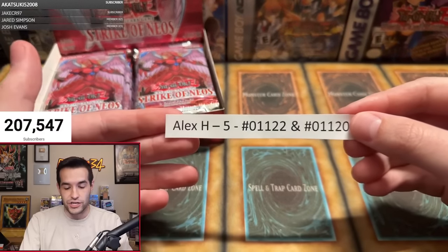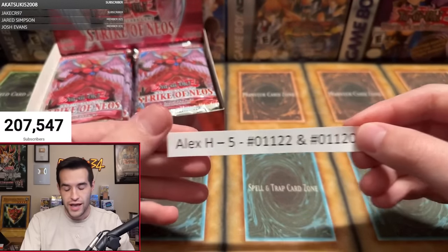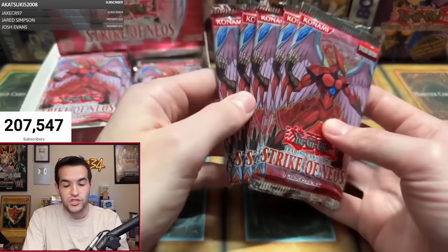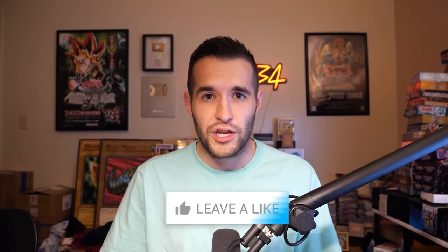First up, we have Alex H. He actually had two different orders that I put together to have five packs — it was two and three. Alex H, you're up first. I saw him in the chat earlier. Can we get that Forbidden Yu-Gi-Oh card for Alex? Let's just get the Ultra right off the bat and then get the Ulti later. If you guys have enjoyed the video so far, don't forget to like, subscribe, turn on notifications, and let me know your favorite pull. I'm giving away this Pharoah Serving Booster Box.